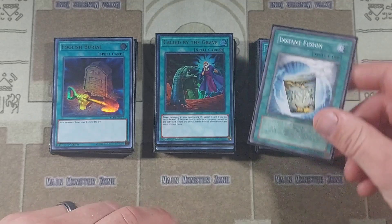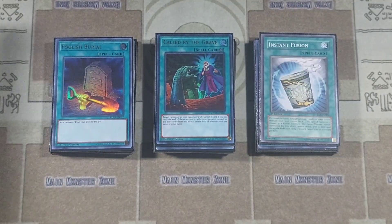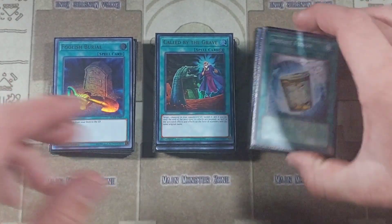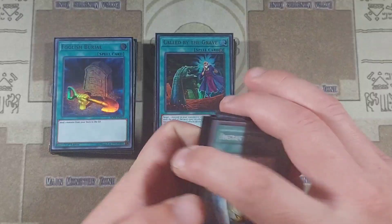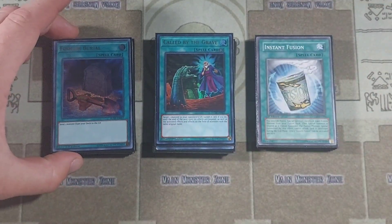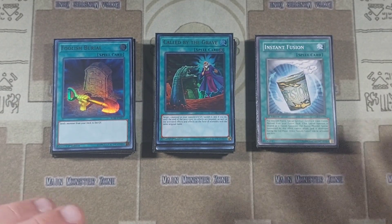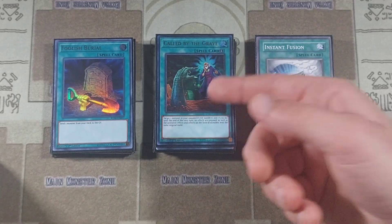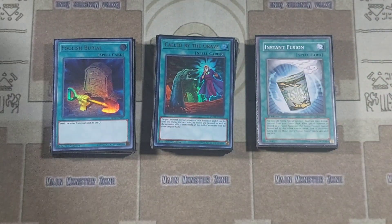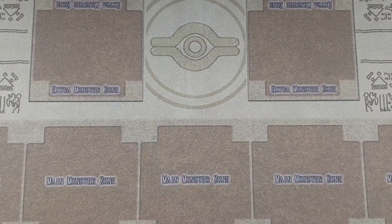We have one copy of Called by the Grave and one copy of Instant Fusion to go into Millennium Eyes Restrict. The top three cards that hurt this deck are Ash Blossom, Droll and Lock Bird, and Dimension Shifter. If your opponent hits you with D-Shifter, you can't play through it, which is why you need Called by the Grave. You could also play Crossout Designator or Triple Tactics Talent in the side deck, but there's just not enough main deck space for more protection.